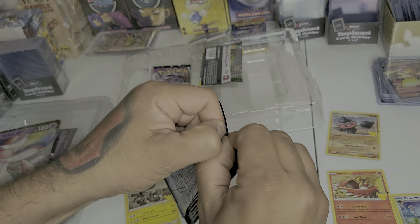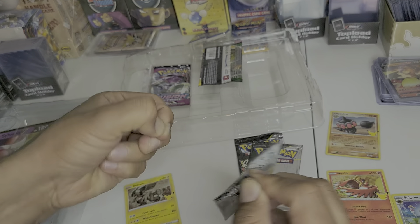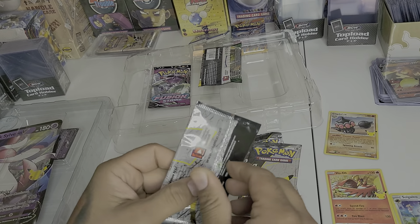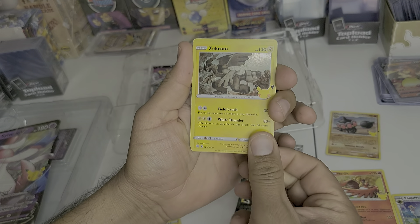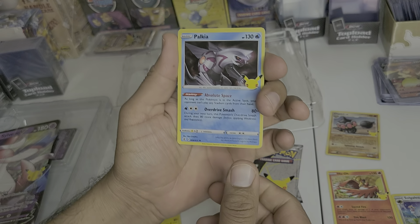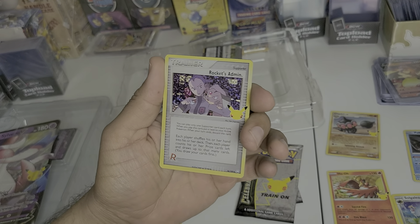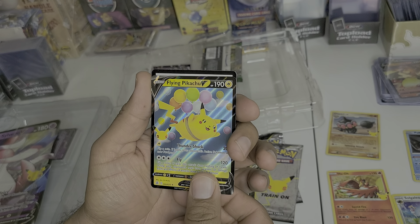Pack number two for celebrations. Let's see if we can get that Charizard guys. I also want to get the Golden Mew as well — that would be a good pull. Alright guys, we got another Celebi, we'll put that in that pile. Palkia — another new one. We don't have this Rocket Administration, so I'll take that. And a Flying Pikachu V — we have this one already guys.